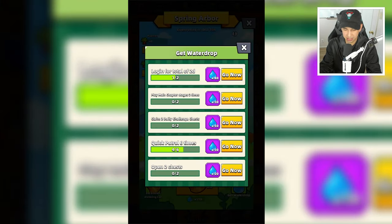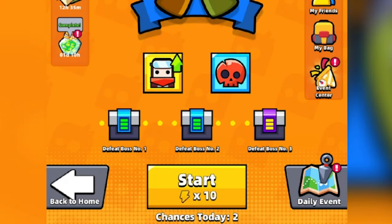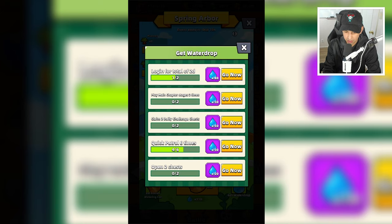To get water drops you complete these missions, which are actually quite simple: log in for a specific amount of days, play main chapter stages a specific number of times, claim two daily challenge chests — you're going to have to keep claiming more and more — do quick patrols and open chests. So you pretty much just have to log into the game, play some main chapters (you can enter and exit them), play the daily challenge, open up chests once you defeat bosses.